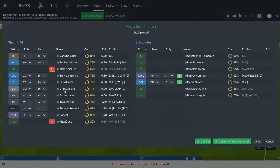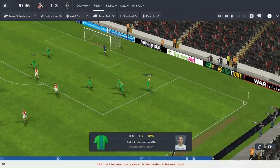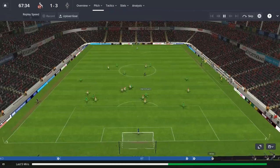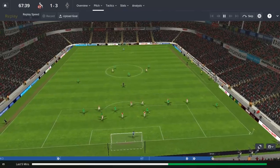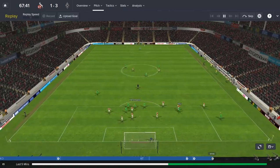Just two changes to tell you about. Off comes Schultz, picked up a knock so he needs to come off. On comes Stranzel, and off comes Max Kruiser on a 6.6 match rating. On comes Patrick Herrmann in the hope that he could score another goal or we just see it out and win 2-1. And there we have it guys in the 68th minute — Patrick Herrmann with his 9th of the season puts us 3-1 ahead. Super sub Herrmann comes off the bench, gives the ball to Takeshi's Castle who gives it back to Herrmann himself — brilliant finish and we are 3-1 ahead, 68 minutes in.